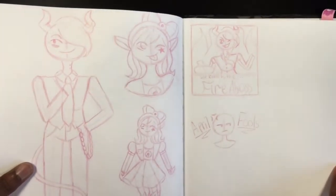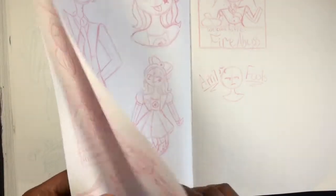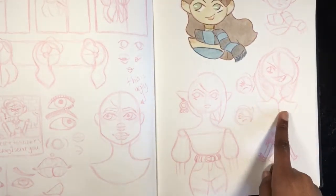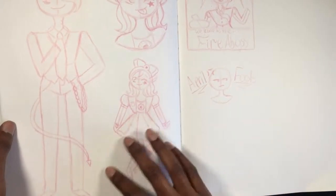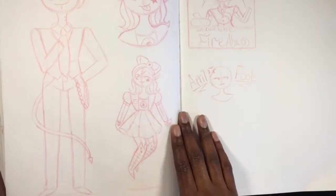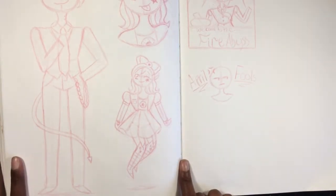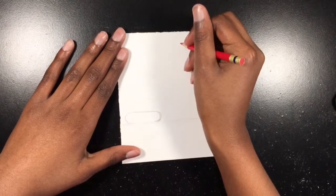Before we get started with the speed draw, I just want to show you the thumbnail that I made before drawing the final piece. This is a character I created about two days ago — originally just a guy in a hoodie. I didn't think I'd like him too much, but I ended up making a finalized design and I sort of want to use him in a story alongside a girl that's right next to him.